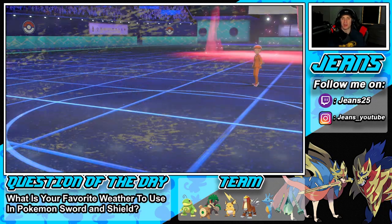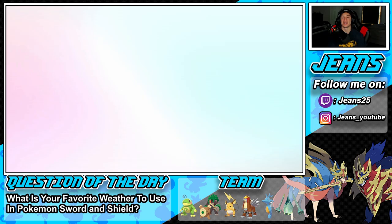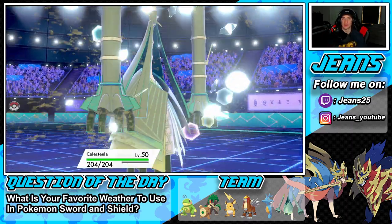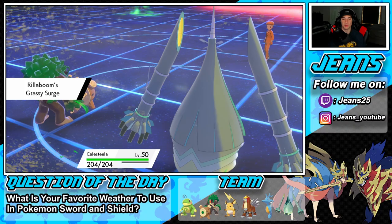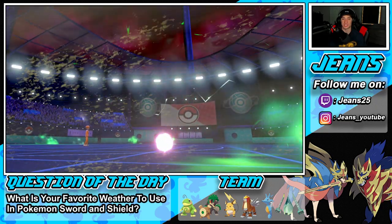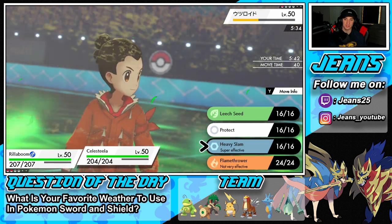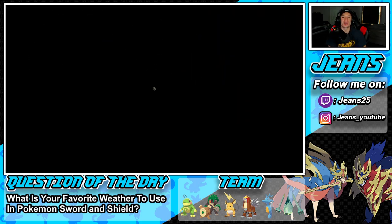He was hoping for the Life Orb recoil to take us out — okay, I take it back, that was actually a decently smart play. But what he doesn't know is we have big dogs in the back — Rillaboom and Celesteela coming out. Love it! Starting off the first battle of today's video with a victory. I knew Rillaboom was going to be a good choice with all that Rock and Top Infinity on his team. GGs, 1-0 to start the video.